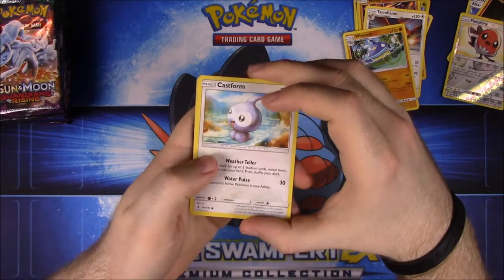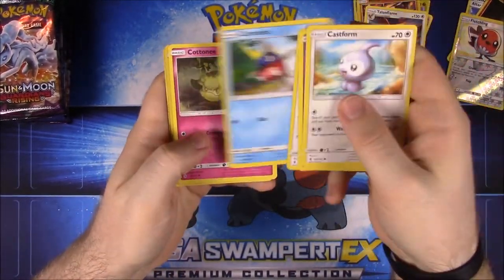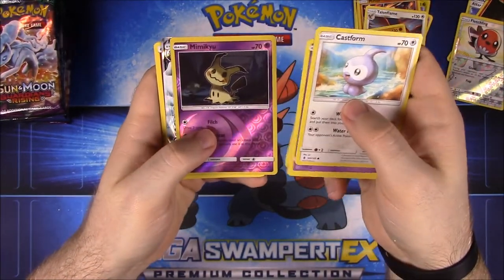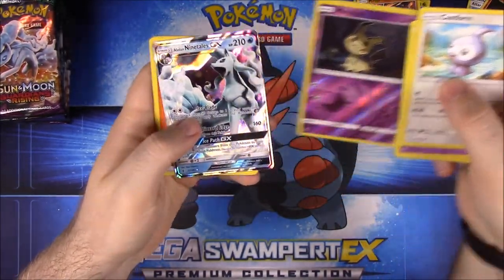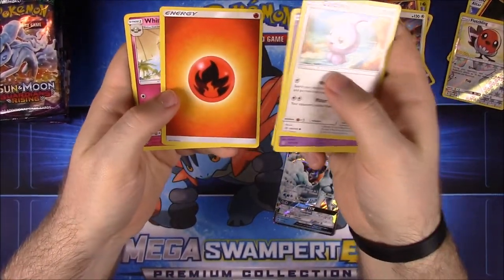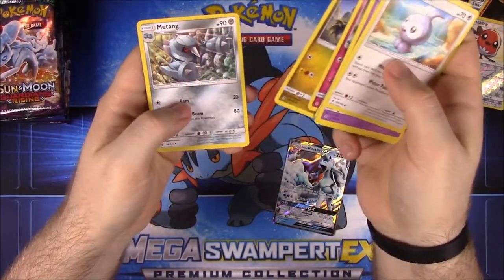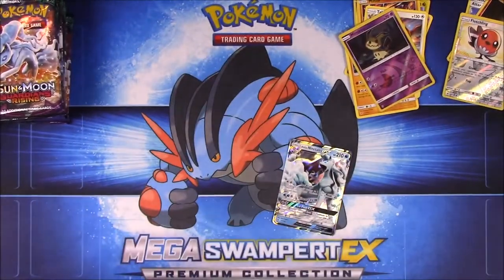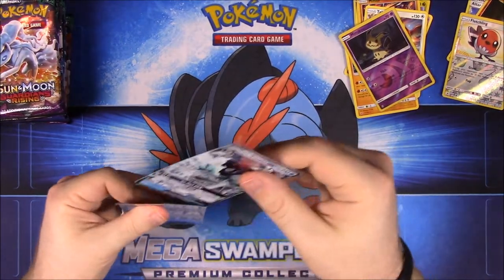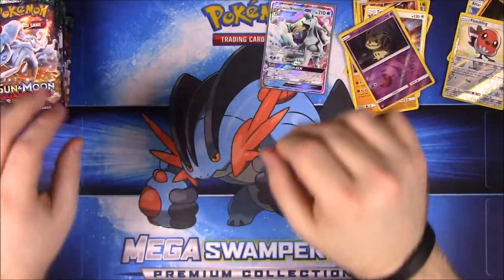Next pack: Castform, Gothita, Patrat, Carvanha — I think there was one in the last set too — Cottonee, Mimikyu, which is really cool. And we got an Alolan Ninetales! That is awesome, I have to sleeve that one. Then we have Fire Energy, Wingull, Hakamo-o again — beginning to think that's a third evolution — and Metang. Alolan Ninetales goes right into a sleeve.